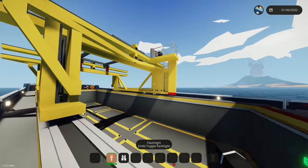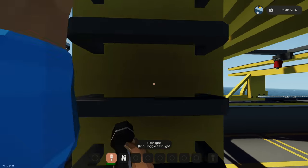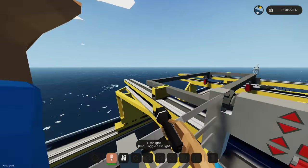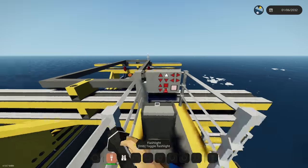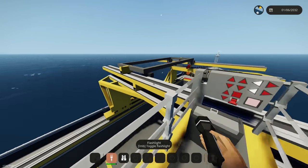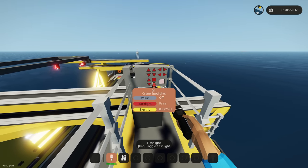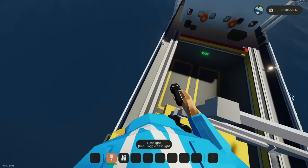This is a self-loading deck, it actually does work but we're not going to be transporting anything today — we're just going to be ramming it into an island. We can do crane forward, which moves the entire platform forward, then we can move it back, left, or right. It's a little confusing since I've never used this before.